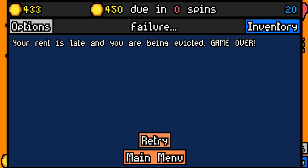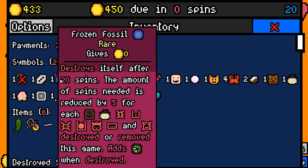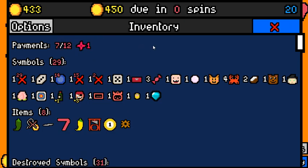Well, that doesn't happen a lot. Maybe it's the frozen fossil. Picking up the frozen fossil here was greedy. Yeah, we got kind of an early lead, but the second piñata didn't do a lot. We already had a lot of symbols when we picked up the second piñata — I thought it would be fine, but that didn't work out.